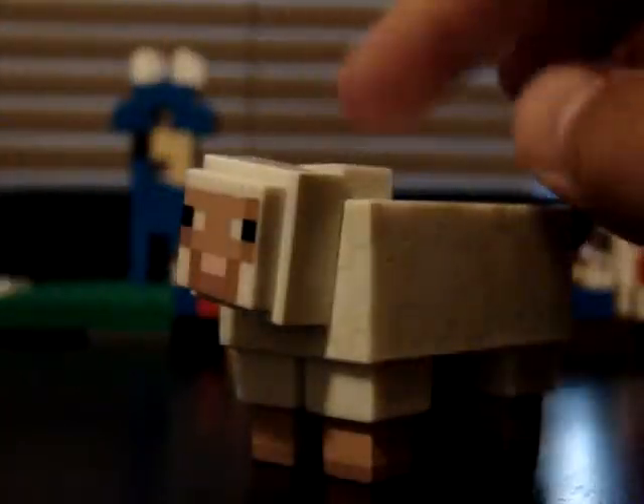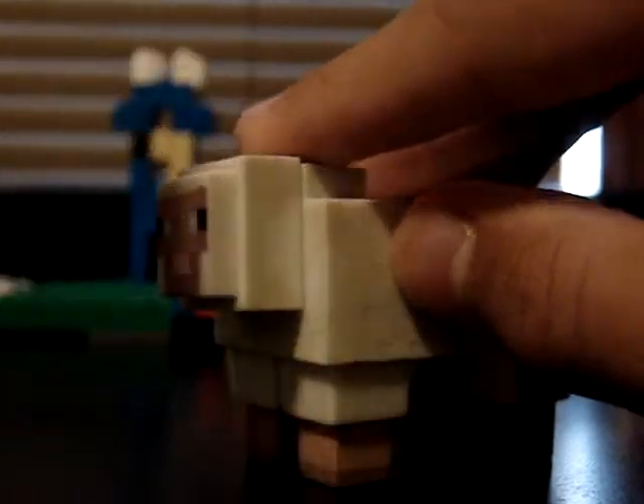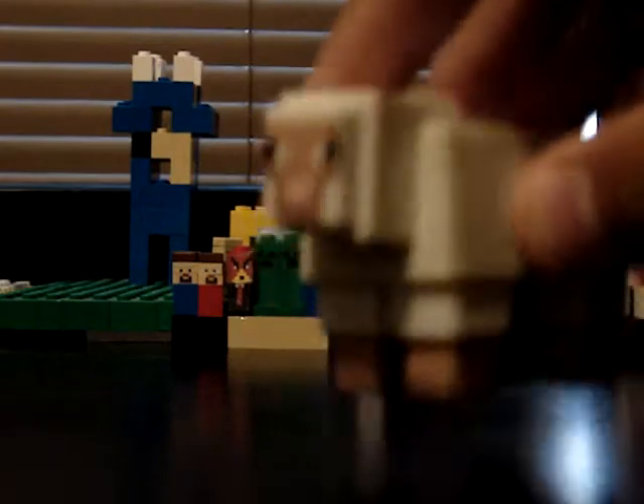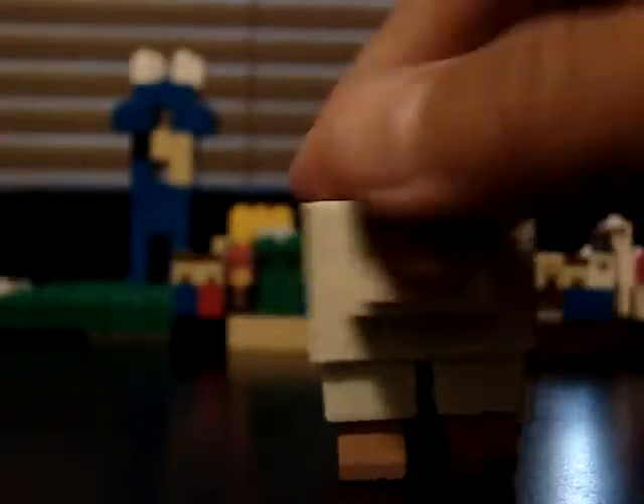Next up we have the sheep, and he's one of my favorites. His head doesn't move, and he barely has any other movement except in his feet — his feet are springs. They just bounce around, because he's like a bouncing sheep. He just bounces around in the game.